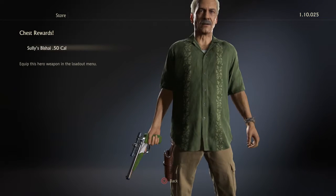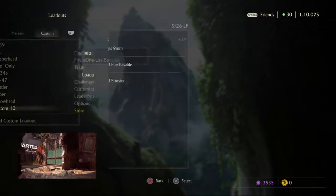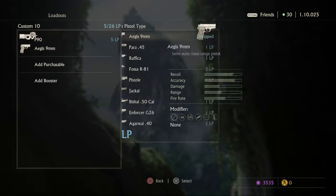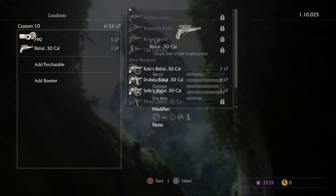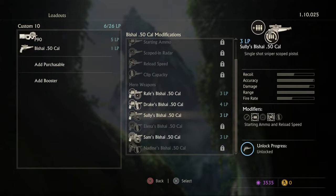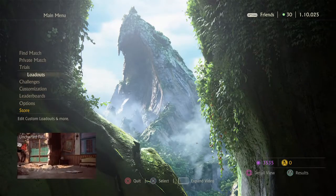Sully's B-Shy 50 Cal, okay. I also never used to use this, I might actually try it one day. Starting ammo and reload speed. Well, you always want the reload speed for this gun because it's a sniper pistol and it's a single shot weapon, so it's always good to have a faster reload speed.